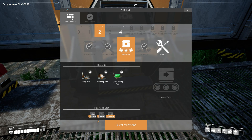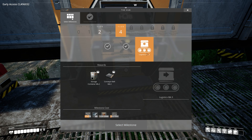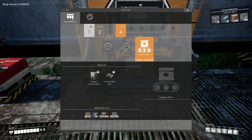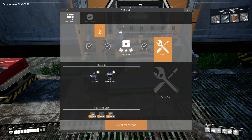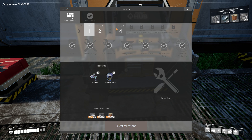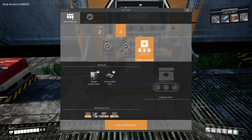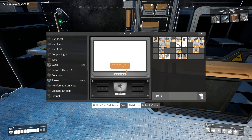Looking at the recipes: jump pads - I want those but they're not urgent. Color gun - cosmetic stuff. Logistics Mark 3 is the thing we're missing right now - that's gonna be our milestone so we can get the better storage container. Jump pads and color gun are fun items; jump pads can be useful for movement but not for automation. Logistics is the last thing we want to research.